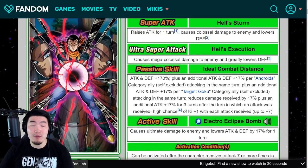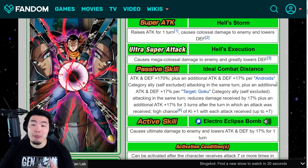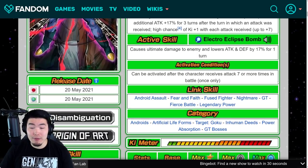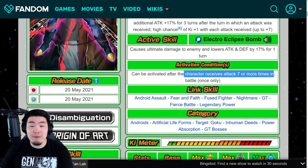His passive is Attack and Defense plus 170%, plus an additional Attack and Defense plus 17% per Androids Category ally (self-excluded) attacking in the same turn, plus an additional Attack and Defense plus 17% per Target Goku Category ally (self-excluded) attacking in the same turn. Reduces damage received by 17%, plus an additional Attack plus 17% for 3 turns after the turn in which an attack was received, and high chance of Hitless 1 with each attack received, up to plus 7. His active skill is Electro Eclipse Bomb, which causes Ultimate Damage to the enemy and lowers Attack and Defense by 17% for 1 turn.